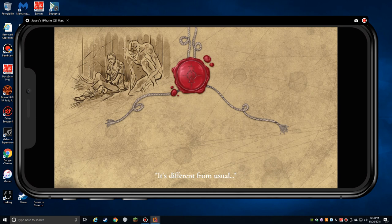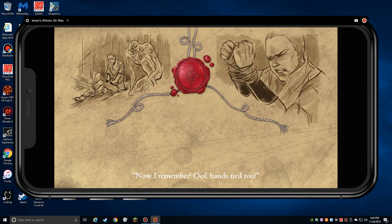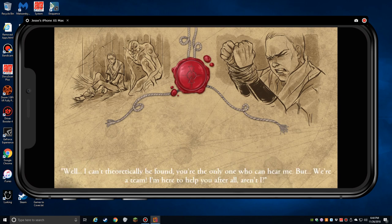Who are you? Don't worry, I'm a friend. I can't even touch you — I'm bodiless. You're a ghost? Near enough. The village... my memories are all muddled. Am I dead? You wish. You're a prisoner. In a cell, to be precise. On a ship. In the middle of the sea. At the mercy of terrible men. Now I remember. Hands tied, too. Hey, calm down. You're going to find us if you don't stop. There's an us? Well, I can't theoretically be found — you're the only one who can hear me. But we're a team. I'm here to help you.